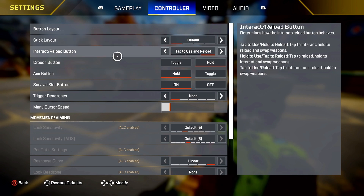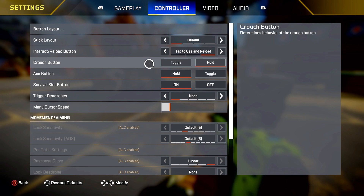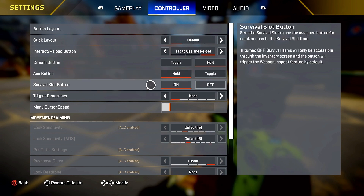Stick layout default. Interact and reload — you want this on tap to use and reload. Crouch button — hold. Aim button — hold. You don't want to toggle aim; you want to tap LT to aim and tap LT again to go back to hip fire. Survival slot button I have on — it makes it easier if I need to pull out an evac tower or heat shield.